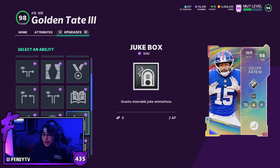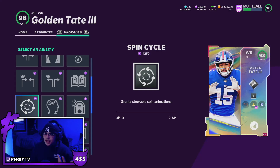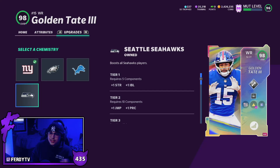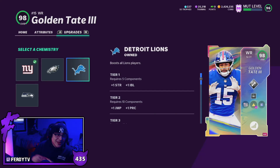Golden Tate looks like a W on paper. If you have one of these theme teams — Giants, Eagles, Lions, or Seattle Seahawks — you've got a top-tier receiver today. Most likely the Lions and Seahawks are going to end the year with two of the best receiving cores. Roy Williams will probably get an upgrade, and obviously Calvin Johnson will get a big upgrade to boost him up. So the Detroit Lions theme team is on the rise — they might surprise some people on the next theme team tier list.